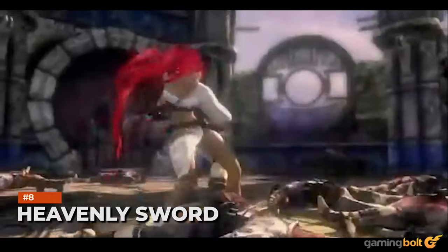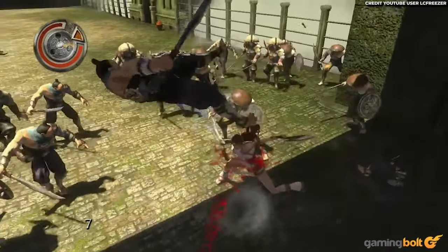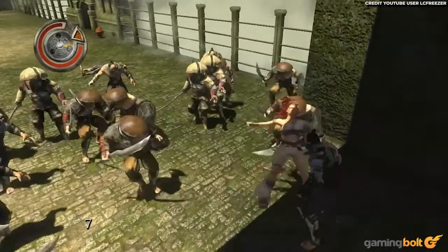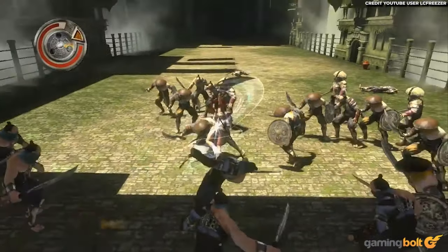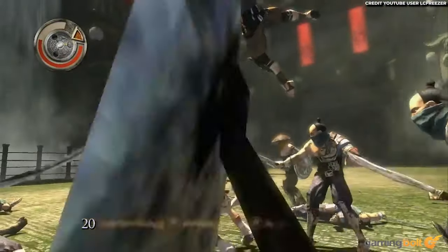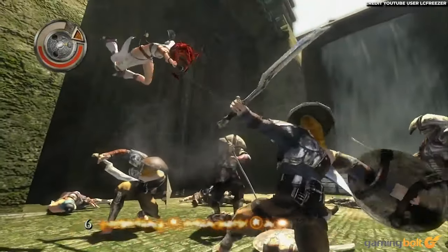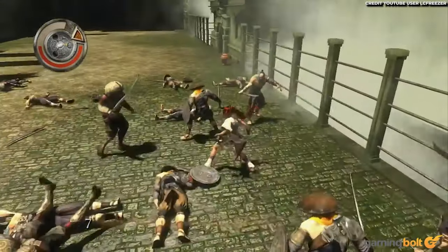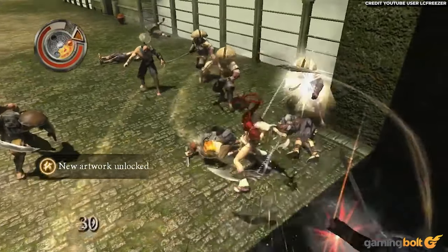Heavenly Sword. Ninja Theory's Heavenly Sword might not have been its best work to date, but credit where it's due, the game features some impressive hair physics. Players assume the role of Noriko as she embarks on a grand quest to restore peace to her world. One of Noriko's defining traits is her red hair, which is presented with great attention to detail. Sure, the hair textures aren't as dense as many modern titles on this list, but the physics are pretty sharp, which allows the hair to fly in all directions as you chop down on your foes with your acrobatic sword skills.